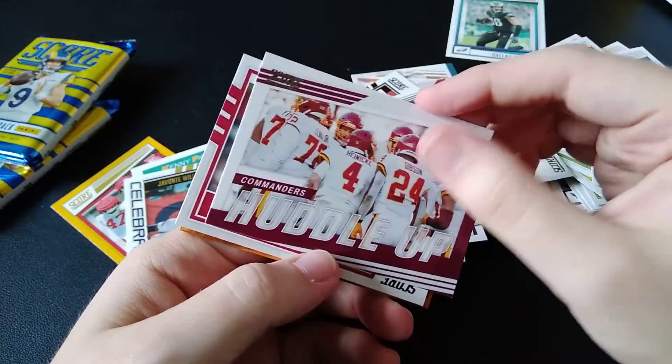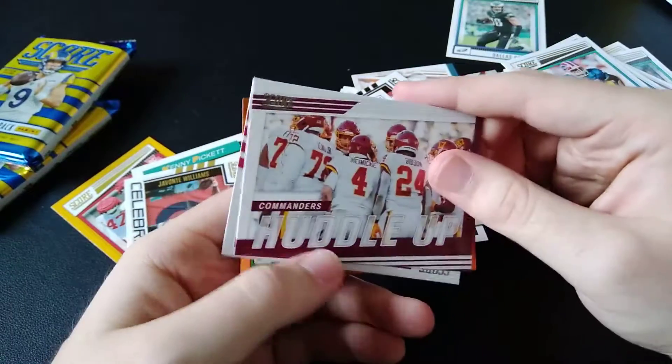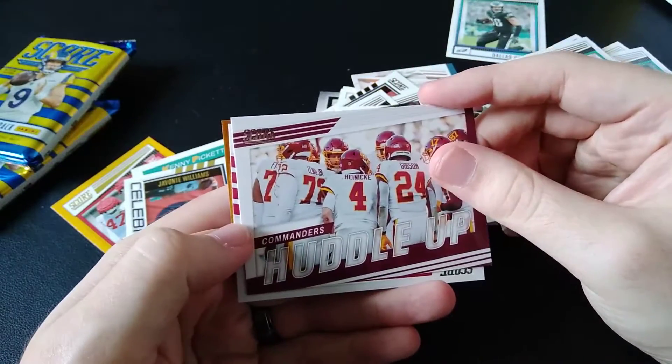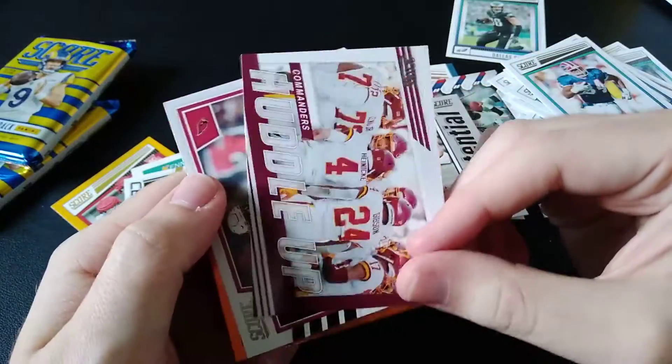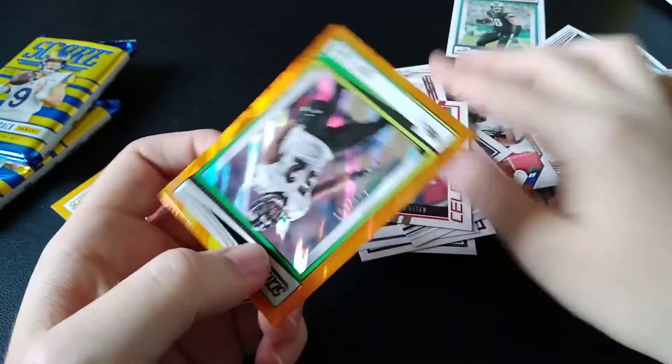Potential — Derek Stingley Jr., who so far has shown that. Commanders Huddle Up. At the time of this, Snyder has not sold the team — hopefully he does soon, because they need a better setup. Kyler Murray Celebrations and then a Ray Lewis.